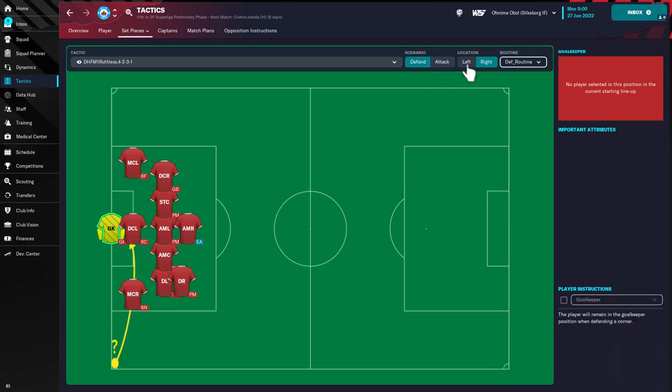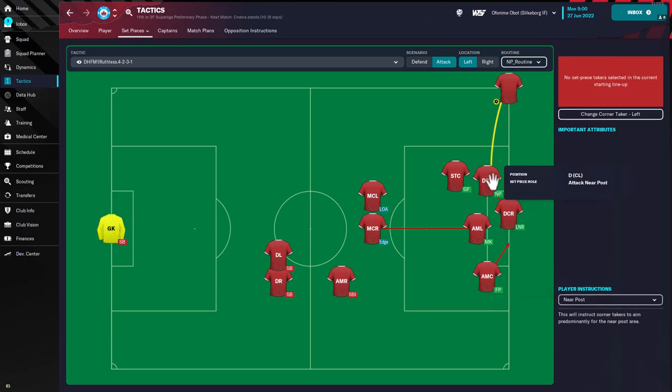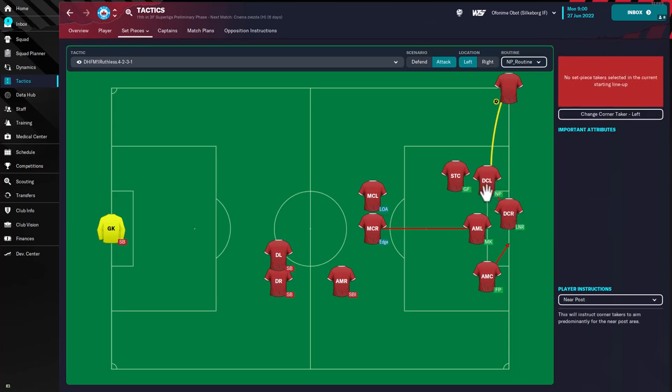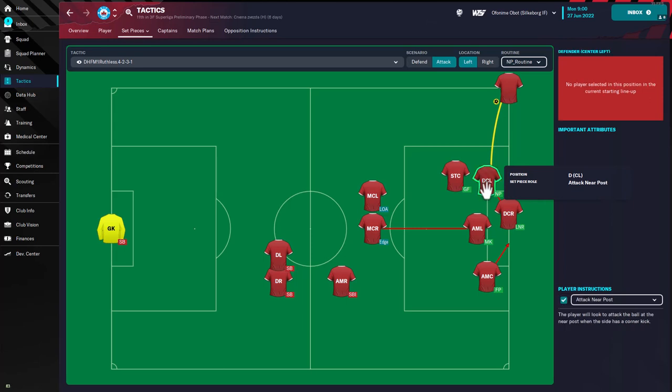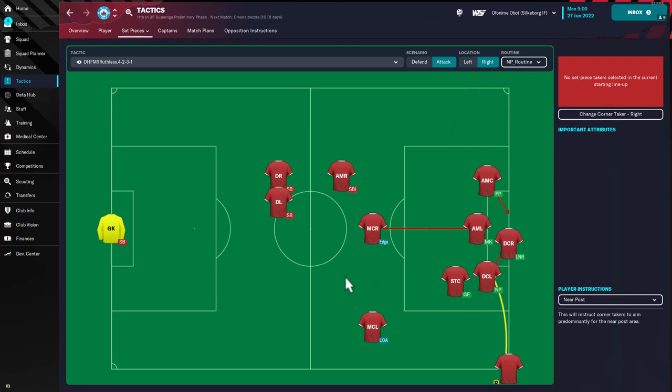For defending set pieces, it's the same on the left and right — you just assign players to their positions with the right instructions. In attack, it's near-post corners. I'm not a huge fan of near-post corners because the AI can score from almost anywhere, including far-post corners. But if you like near-post corners, assign your tallest player to lurk around the near post, have another tall player standing on the near post, and have someone charging the goalkeeper. It's the same setup on the left and right.